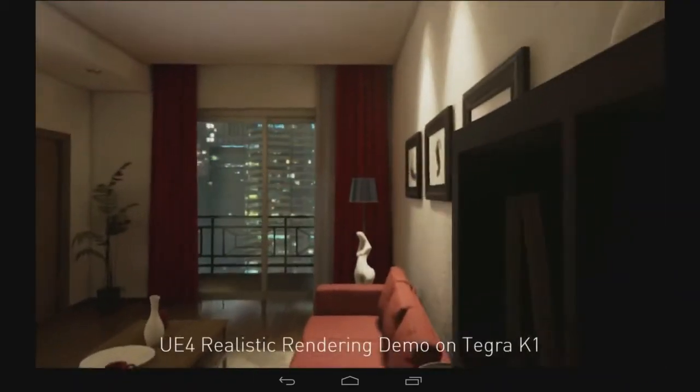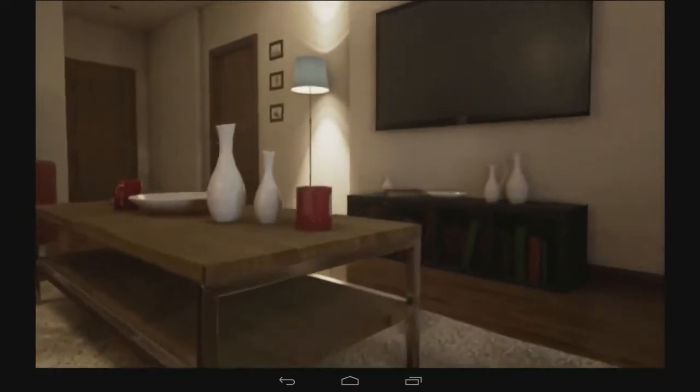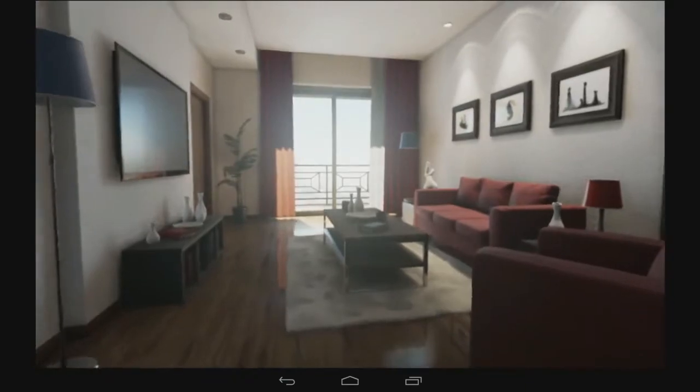One of the really important capabilities of the game engine is the ability to display very accurate recreations of real-life scenes. We put together the realistic rendering demo to show what a physically accurate scene looks like with proper reflections, proper lighting, and proper light falloff — aimed at simulating reality exactly, as opposed to creating a fantastical sci-fi environment.